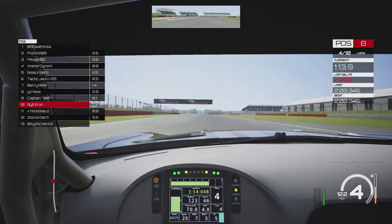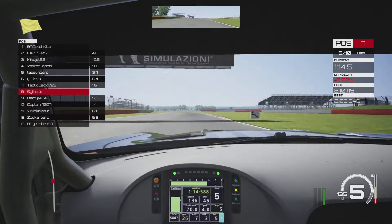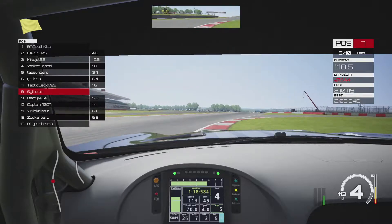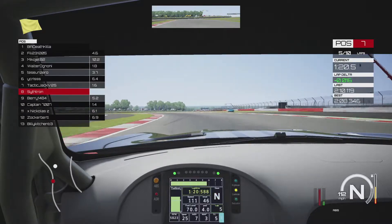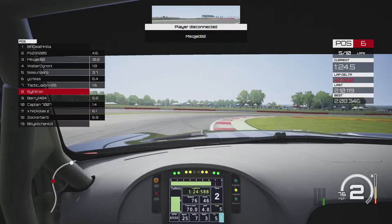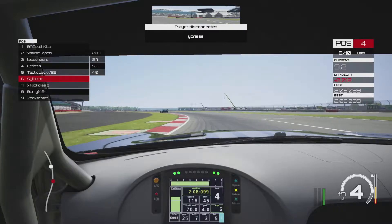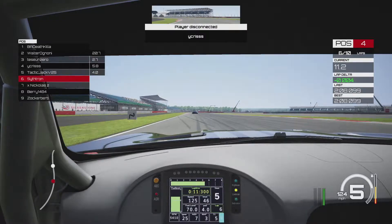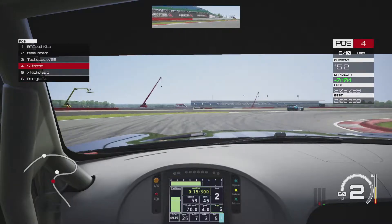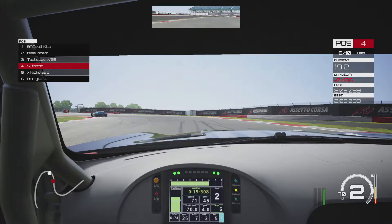Through Maggots and Becketts on lap 5 of 10 — up to P7. A yellow flag ahead coming into Maggots and Becketts: it's the P6 car, a blue Corvette, stranded on the side after spinning out on the exit of Becketts. Up to P6 we go. Skipping ahead to lap 6 — another blue Corvette in front, now in P4. Into Village Hairpin as the car in front locks up, giving us a good chance to close in.